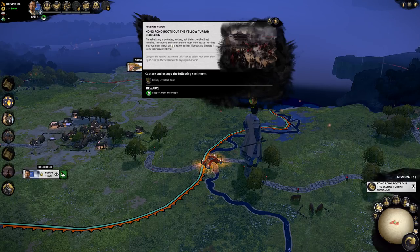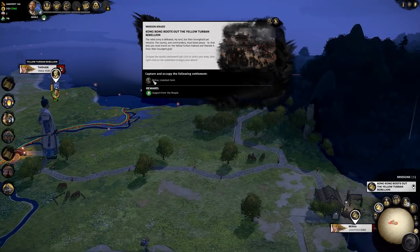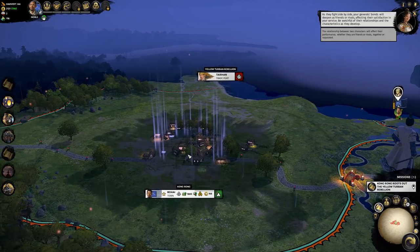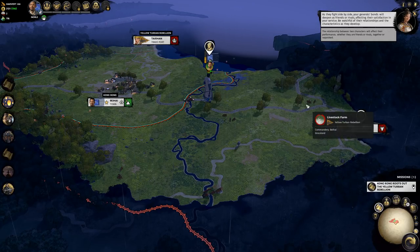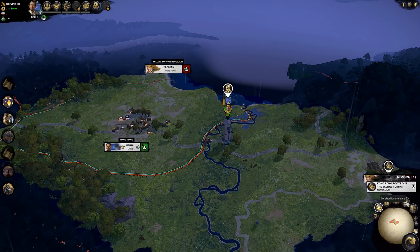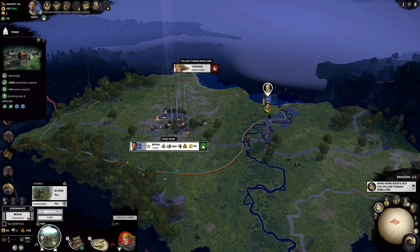The next goal is the livestock farm over here, with a reward of support from the people — some public order. Fight side by side: your generals' bonds will deepen as friends or rivals, affecting their satisfaction in your service. Be watchful of their relationships and characteristics as they develop. Now we are on the strategic map where the whole game plays more or less, and we have some things to do right now.